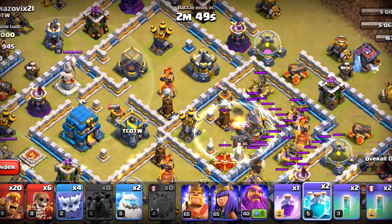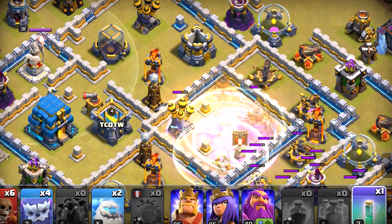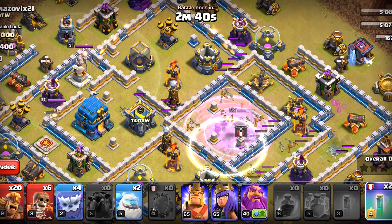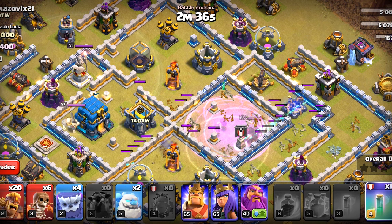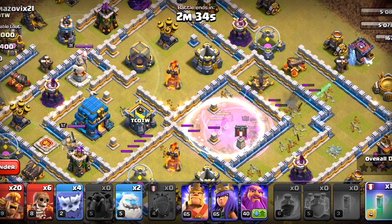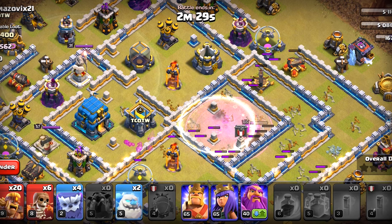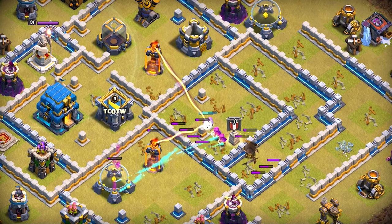Double clone it and rage one more time. I did let my Lava Pups clear out before deploying the Clone spell — I didn't want them to clone the Lava Pups, that would have been a disaster. The Eagle is out. We will get all the Inferno Towers and the X-Bows as well. We might be able to get the Queen, might not, but that's not on my mind right now. The Super Archers will get that Inferno Tower. We are going to miss one, but it's fine.